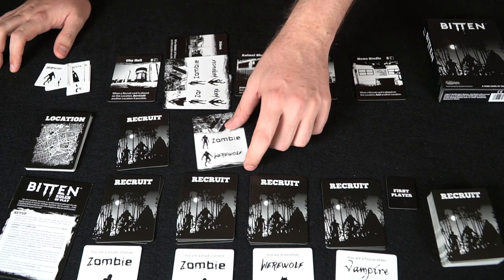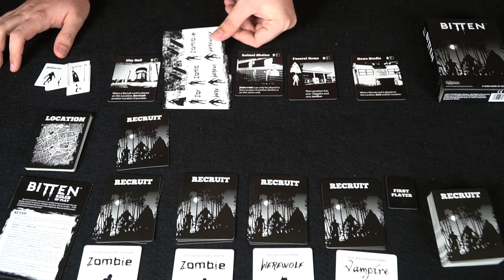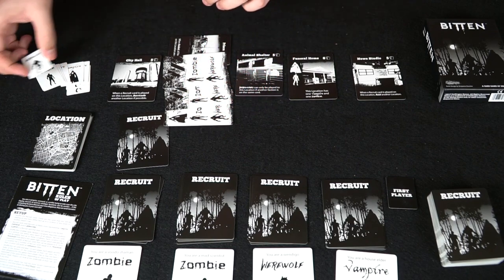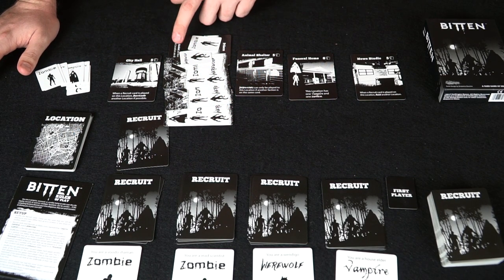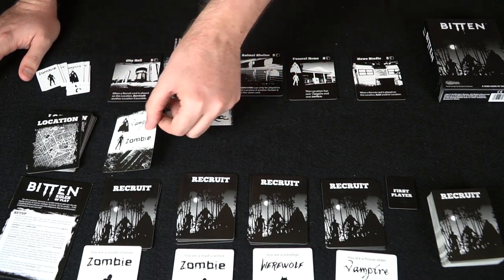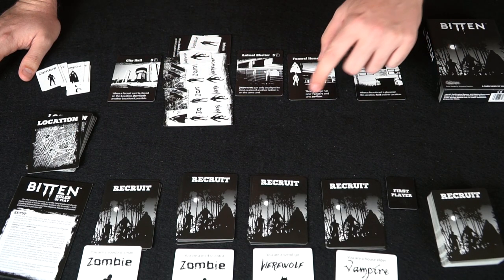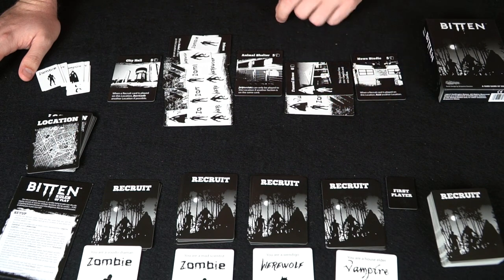In this example, we have a zombie-werewolf card played on a location — now two zombies and two werewolves are on that location. When a player flips their chosen card, they may play it there, and the werewolf and zombie tokens would control that location together. A raid removes one card. The next player flips over and can play anywhere they want — this location has one vampire and one zombie to start.